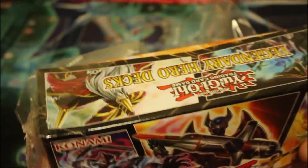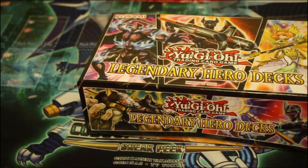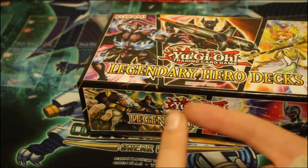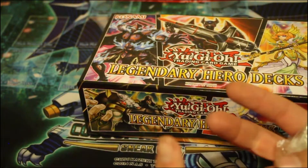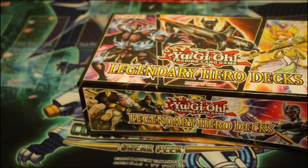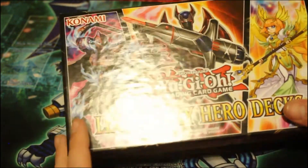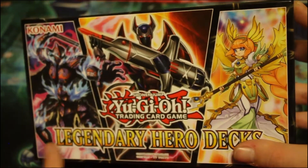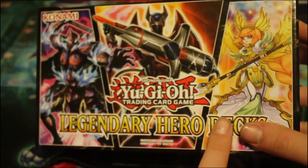The last time there was a legendary box, it was the dragon one — the Dark Magicians, the Pendulum Magicians, the Red-Eyes. So this time we've got the Phantom Knights, we've got Heroes, and we've got Aesir slash Nordics slash whatever else they are.